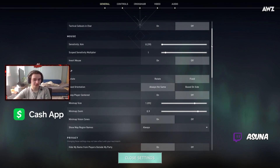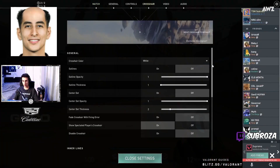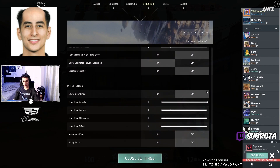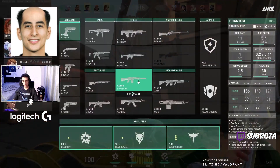1400 DPI. Crosshair settings: 1 4 1 1 1 1 2 3 2, bottom jump, jump.